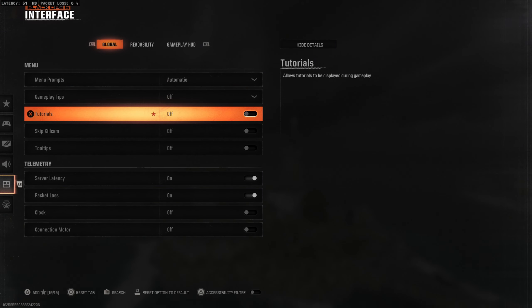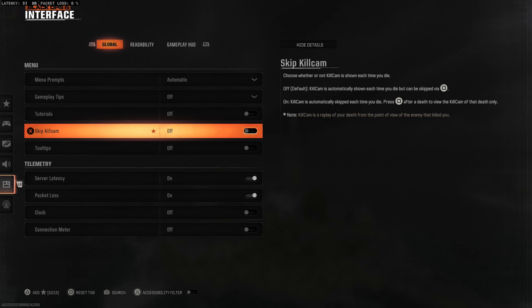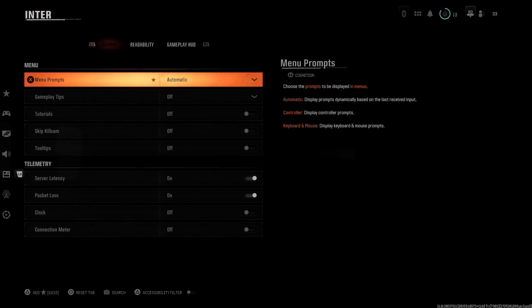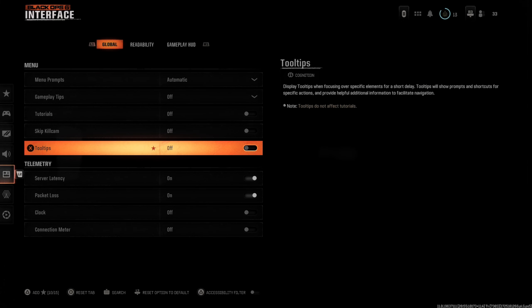We have Tutorials — we can turn that off. We have Skip Kill Cam, so we can turn that off or on. And then the last one was Tool Tips, right here. So we have like three different options just for Tool Tips, Gameplay Tips, Tutorials, etc. Just go through all those and turn them off.